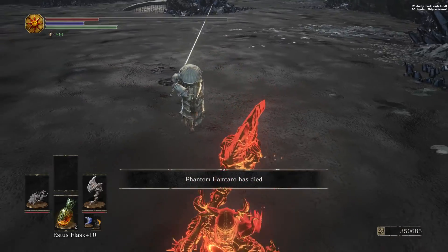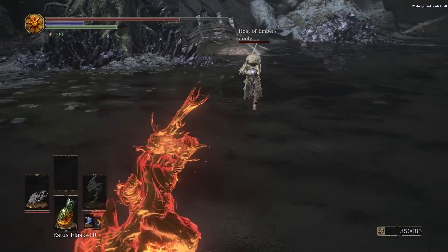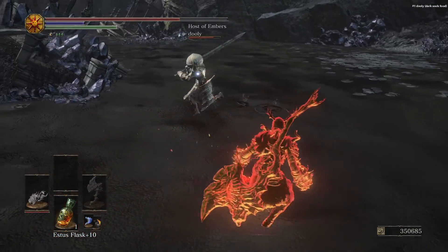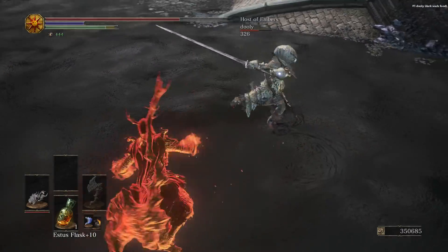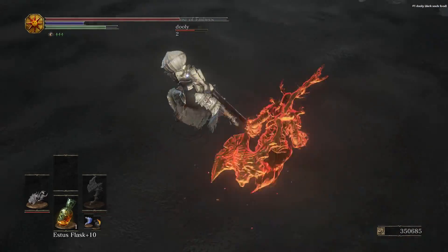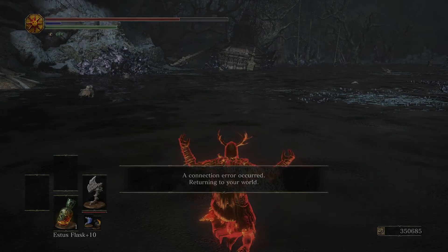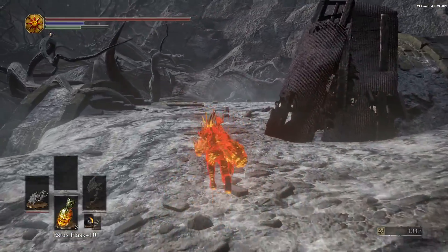Now it's just the host left to kill. I can't poise into it — I don't have enough hyper armor there. But if I can outspace... I'm just looking for my opportunity. Decent damage at this level, not as impressive as at 70. That could have been it — and they walk into it. Instead of trying to time the roll catch — and the connection error! Isn't that just classic Dark Souls? GG.